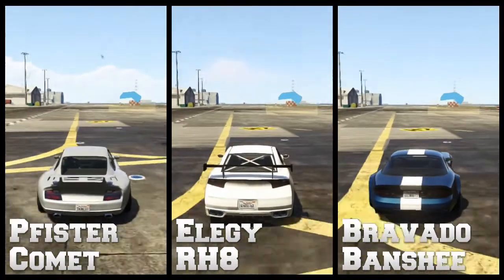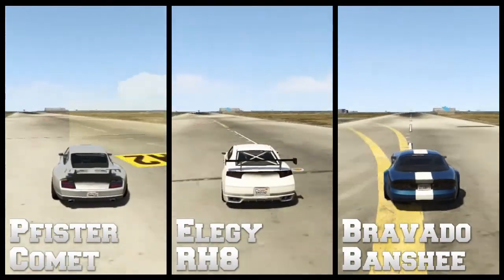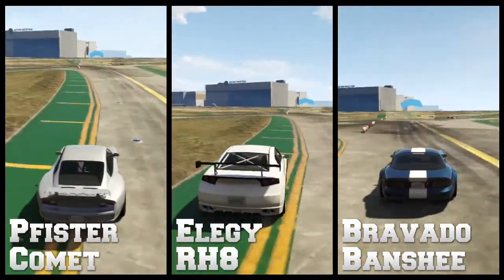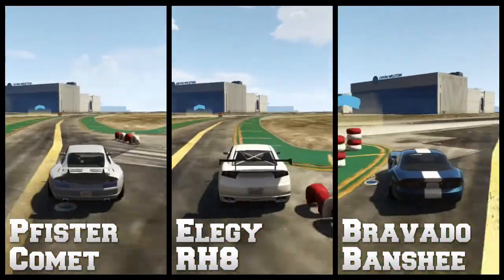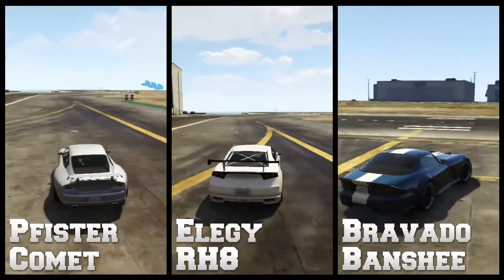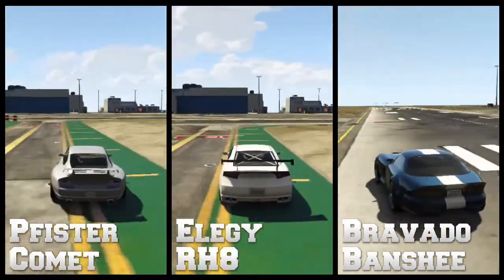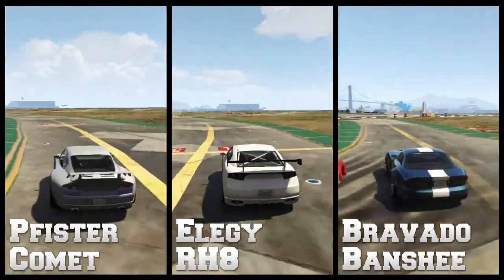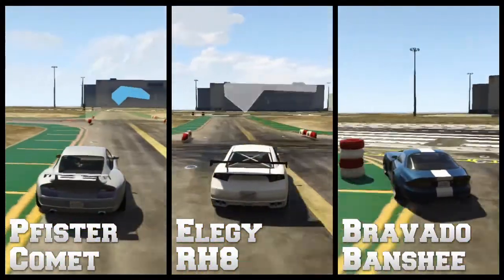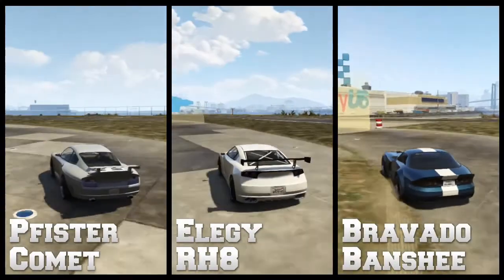Off the line, the Elegy is quicker than the other two because of its four-wheel drive, but the Banshee, being the most powerful of these three, is going to accelerate quickest up the main straight and be first to the first corner. It's not until the first chicane where we see the Elegy is a lot more controlled. It can put its power down a lot quicker and gets through the corners much quicker. The Comet has some slight issues with oversteer and can't put its power down quite as efficiently. The Banshee can put its power down quite well, but it doesn't have that four-wheel drive system, so the Elegy is much quicker around all corners but slowest on the straights. It still gets across the line first, followed by the Banshee and then the Comet.